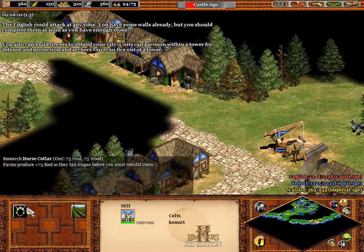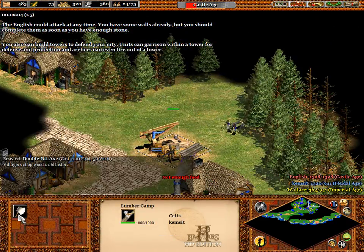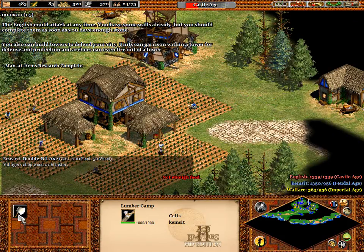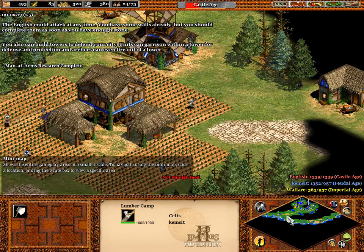You can also build towers to defend your city. Units can garrison within a tower for defense and protection, and archers can even fire out of a tower.